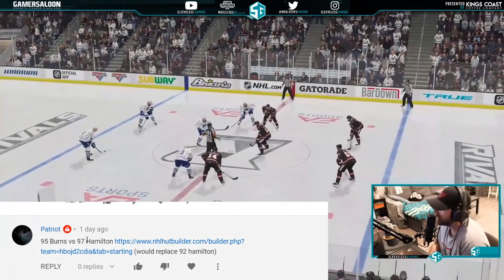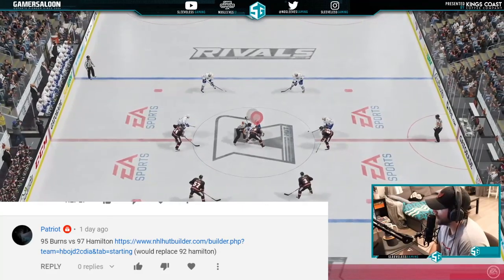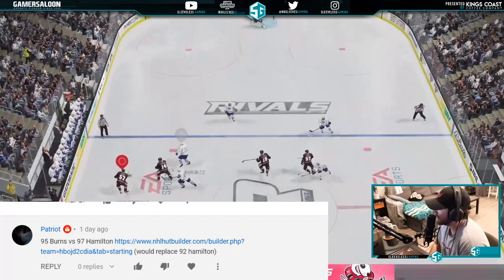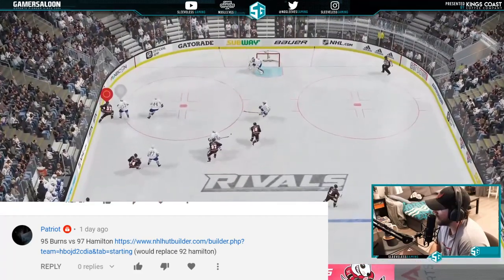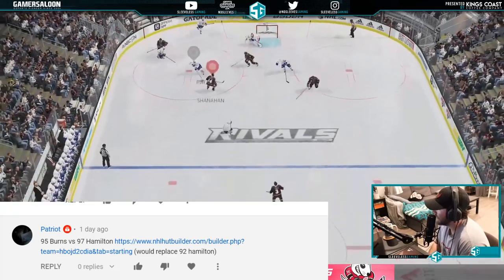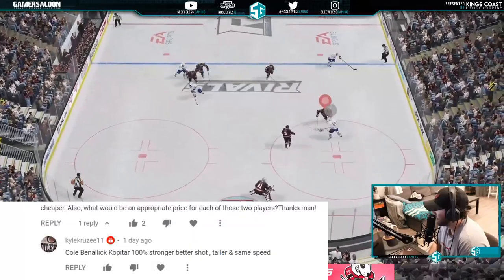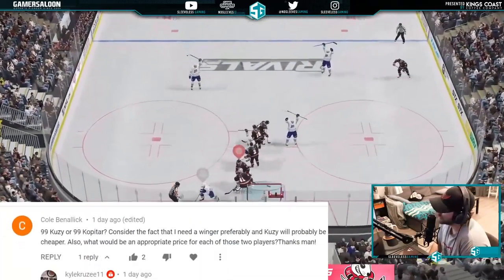On the YouTube side, from Patriot: 95 Burns versus 95 Hamilton, or 95 Burns with 97 Hamilton? I would actually rather have the 97 Hamilton. The Burns card doesn't feel elite until he gets the 99 speed — he feels a little sluggish. So until everything's maxed out, I would go with the Hamilton.